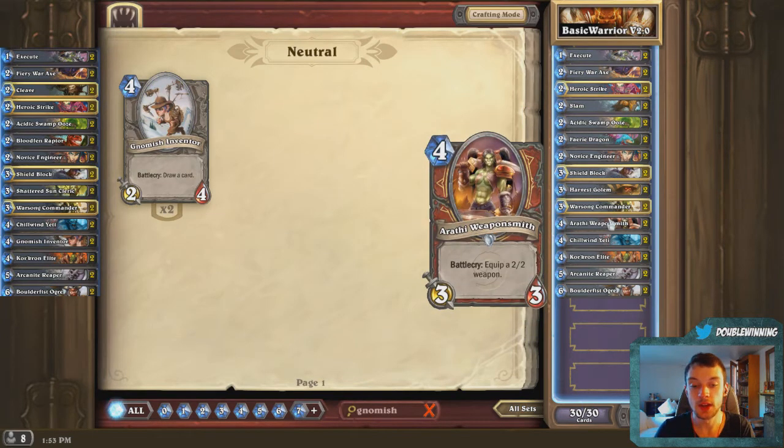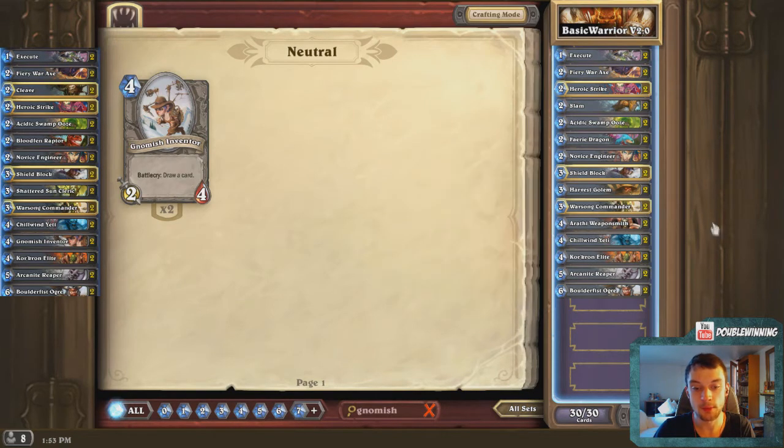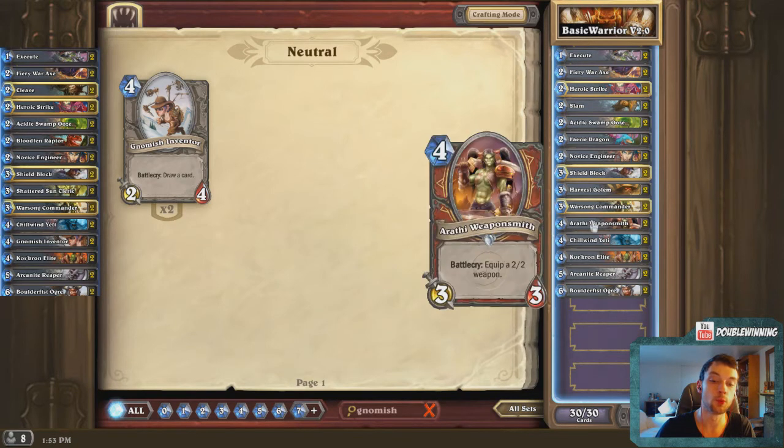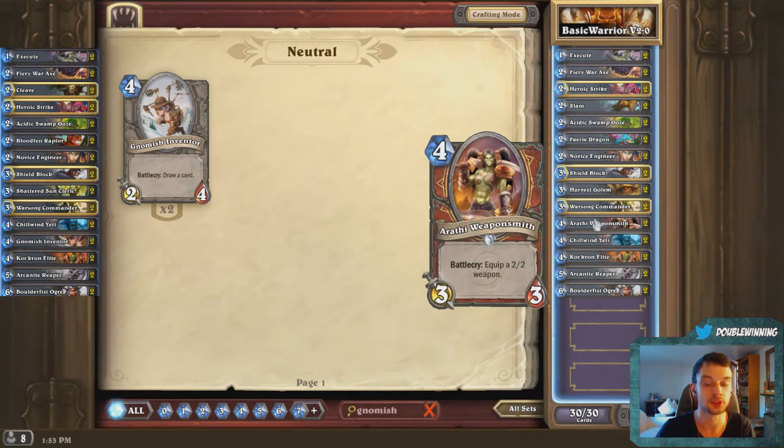Arathi Weaponsmith over Gnomish Inventor. I don't feel like this one is dramatically better, but I do like the Arathi Weaponsmith more because we have kind of an aggressive deck here. The Arathi Weaponsmith allows us to swing face with our weapons a lot more. With this we have 6 weapons in the deck, plus pseudo-weapons with Heroic Strike. With Fiery War Axe, Arathi Weaponsmith, and Arcanite Reaper, we don't have to worry about running out of weapons. Looking at all that damage together — 6 plus 4 is 10, plus 10 is 20 — that's 20 damage purely from weapons, which is pretty strong. A 2/2 weapon is usually enough to deal with a lot of minions in this game.